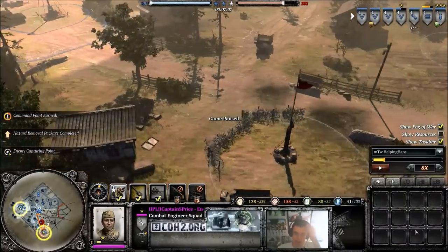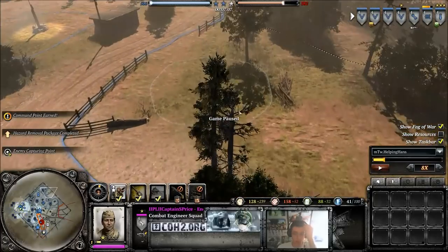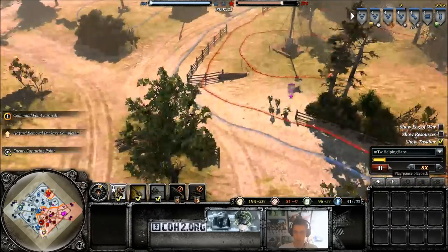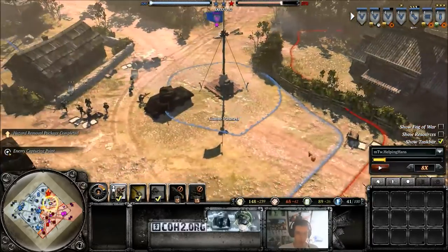And it can't on earth be his Maxim squad, because the Maxim squad is already down here. So it has to be a conscript squad. With that science of deduction, if I now click play and turn the fog of war off — it's the conscript squad. So there we go. By using this deduction ability, we can now tell where his units are.